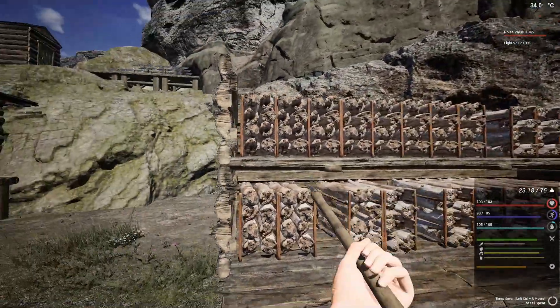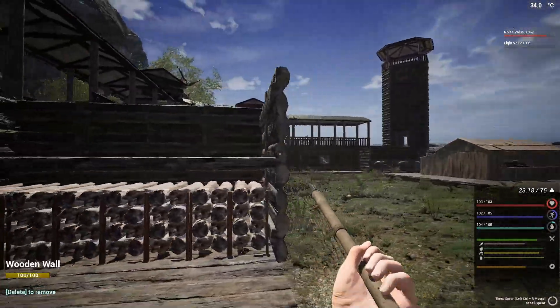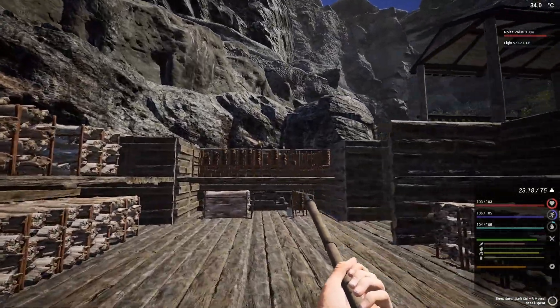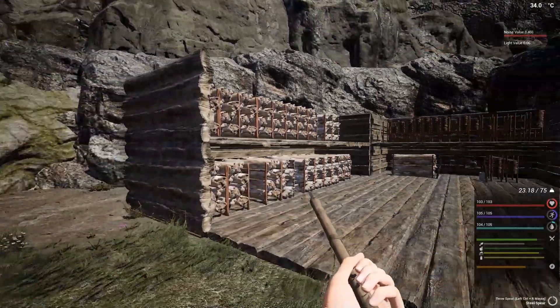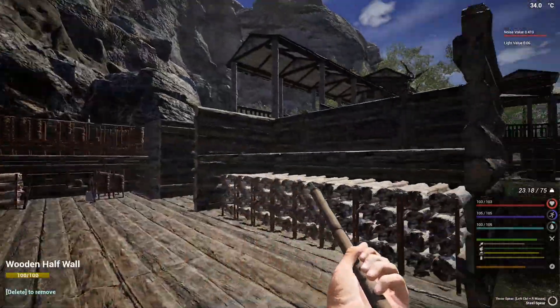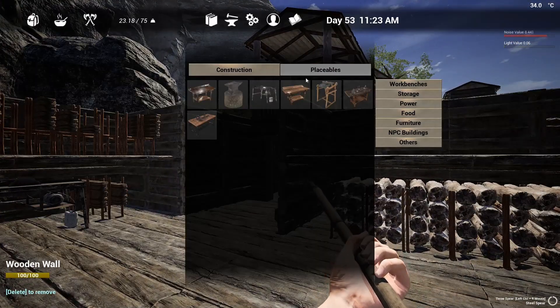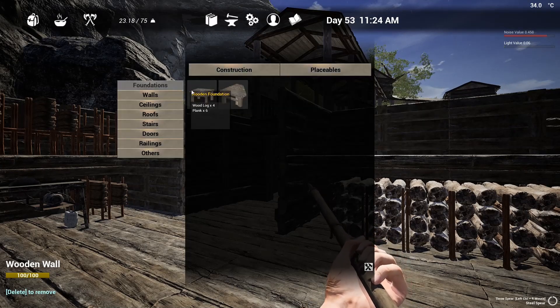We are looking okay and it is time to place down some roof. How should I make this roof? In the middle — I can already see that yeah, I need to raise up the middle section and a half wall. It should be more than enough to cover.